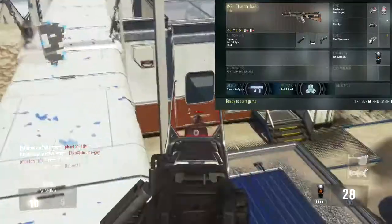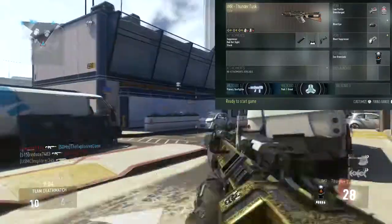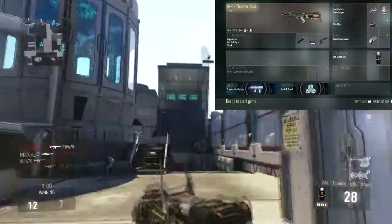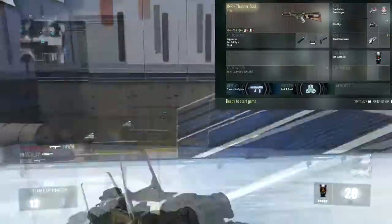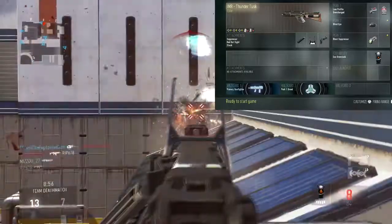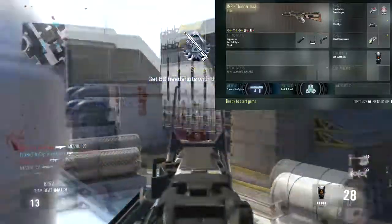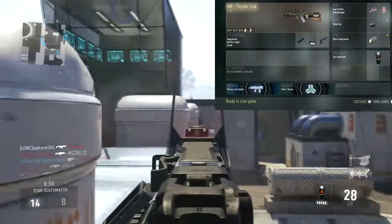I'm using stock just so I can aim better if I get into close quarters engagements when I don't want to. For perks, I am using Low Profile and Overcharged. With Perk 1 Greed, I'm using Overcharge so I can get Exo Overclock to last me just that much longer so I can run that much further at a faster speed.